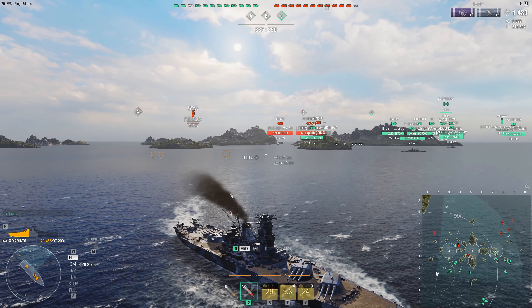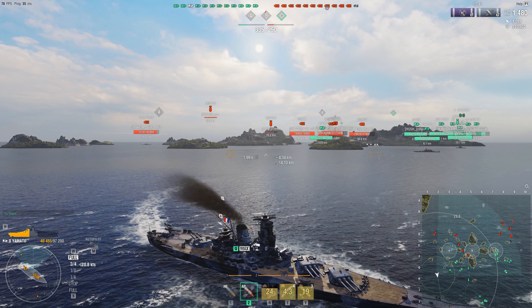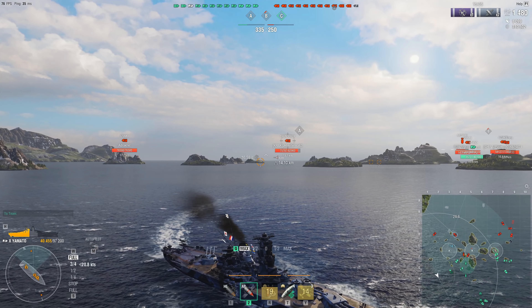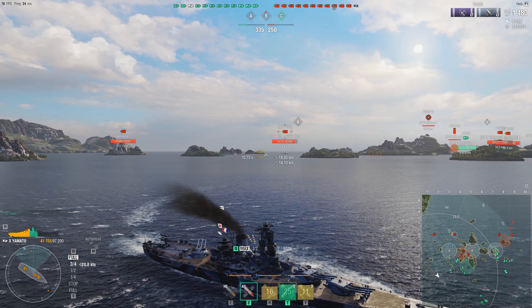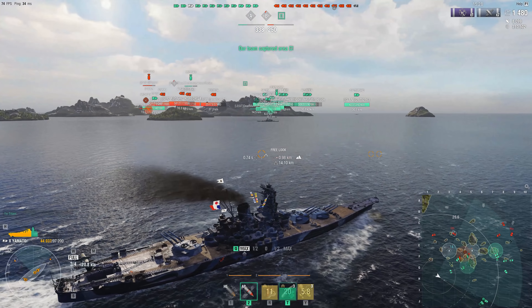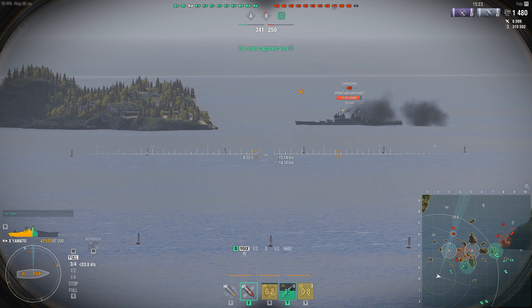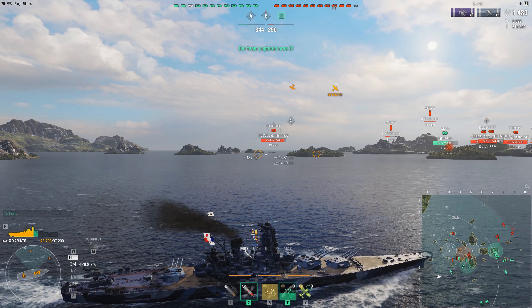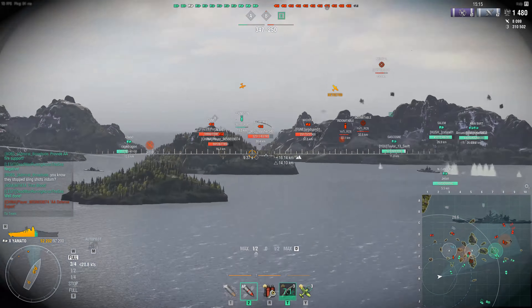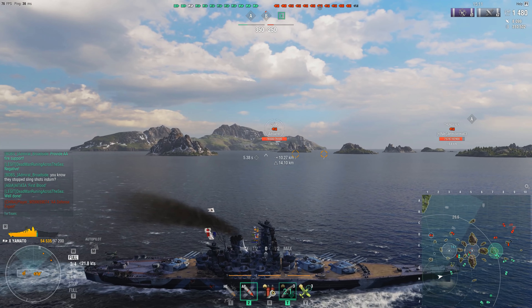I don't know about y'all, but RNGesus just hates me. Every time I play Smolensk — and you guys saw this on stream the other night — I get the lowest fire chance possible. I have all the flags on, a 9% chance of starting a fire per shell on the Smolensk, and you're throwing 16 shells every 3 to 3.5 seconds. You'll get 200 shell hits and only 2 fires, and then the guy right next to you will be on his 15th fire with 200 shell hits too. It's highly dependent upon that now.